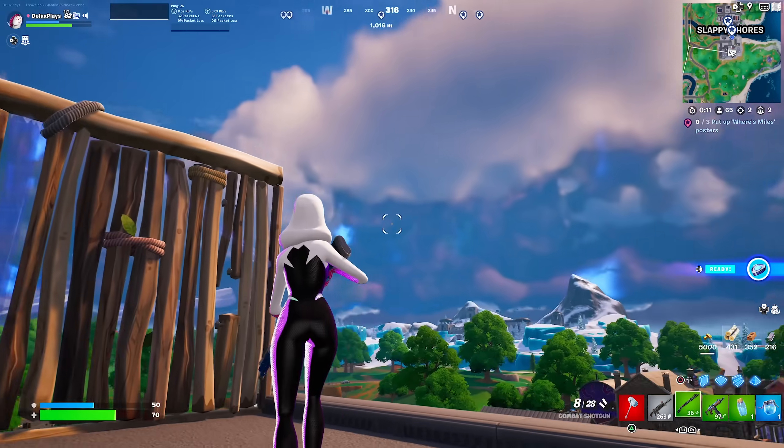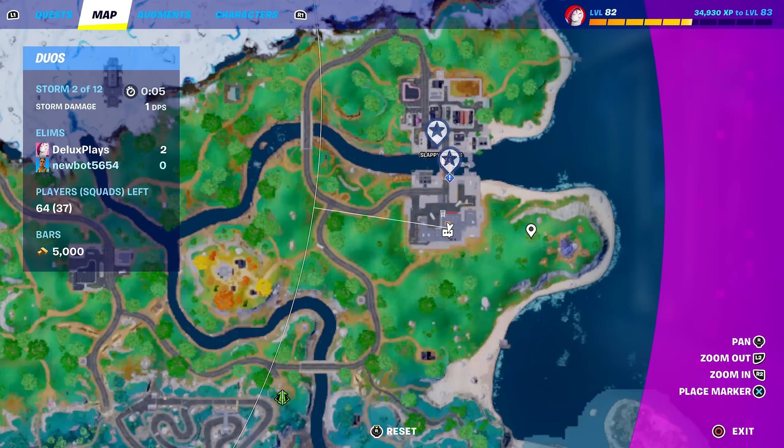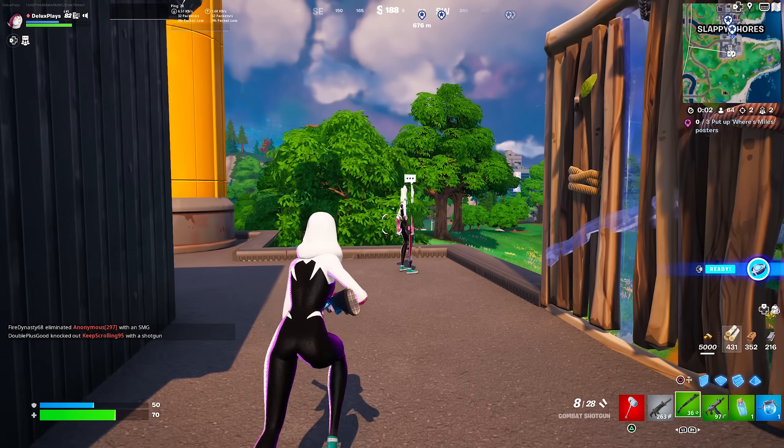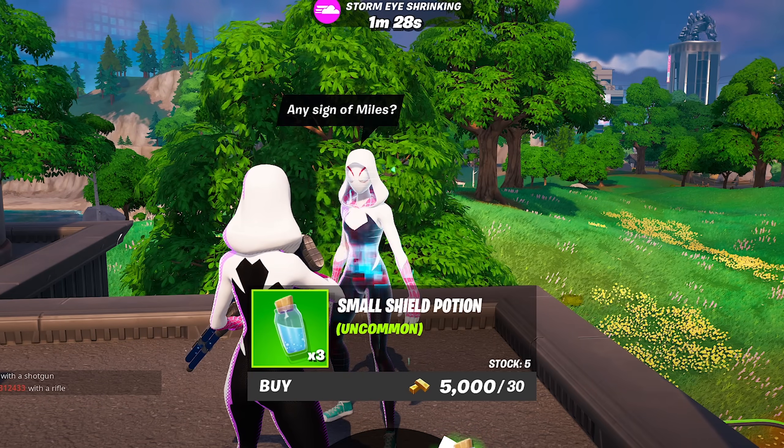If you don't want to venture around the map and try to find these web shooters for yourself, you can literally just come here at Slappy Shores and go up to this NPC, and she'll have the Miles Morales web shooters for you to buy.